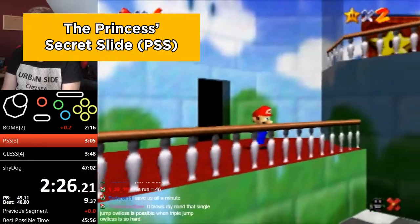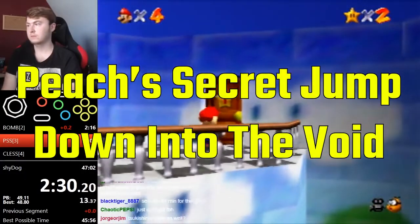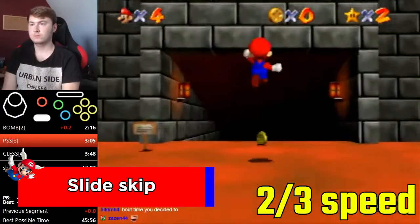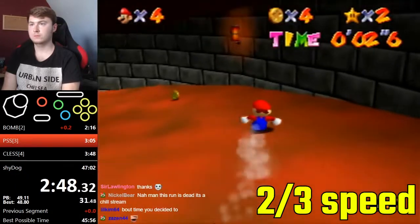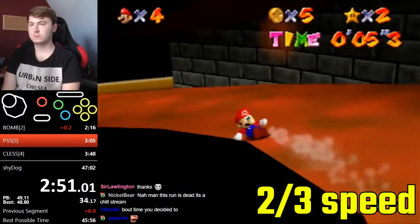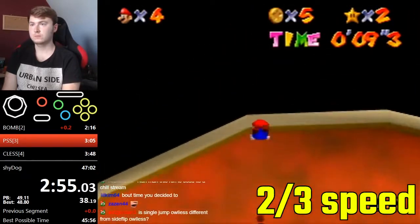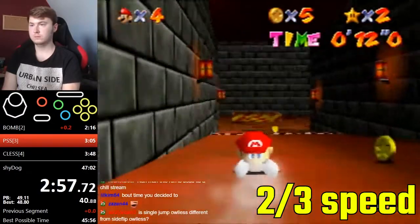Next is Peach's Secret Slide — or Peach's secret jump down into the void. Dwhatever uses a technique called slide skip: by hitting specific walls at the top of the slide, you line yourself up to jump all the way down, skipping a huge portion of the level. He dives at the end to avoid taking fall damage and to slow down enough so he doesn't fall off entirely. There's a secret star for making it down in under 21 seconds — Dwhatever gets it.